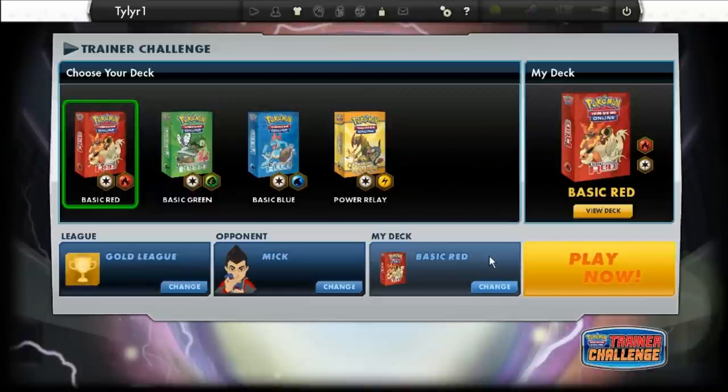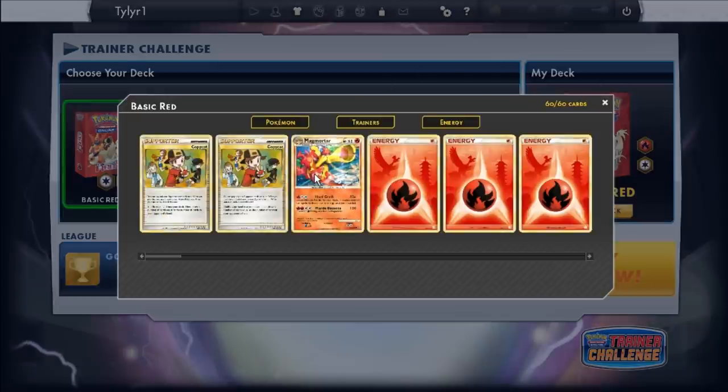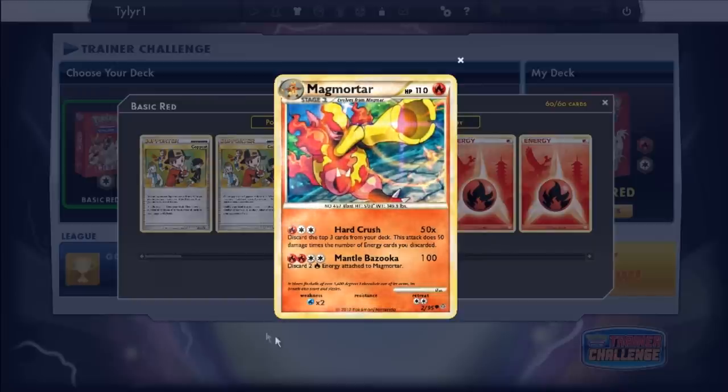Hey guys, we're back playing some Pokemon Trading Card Game. Last time we ended off with getting this new Magmortar as an addition to our deck. It has 110 HP. The attack Hard Crush needs 3 energy cards — discard the top 3 cards from your deck, and it does 50 damage times the number of energy cards you discarded, so it can do up to 150 damage. And then we have an attack where you discard 2 fire energy cards attached to Magmortar. So very, very good card.